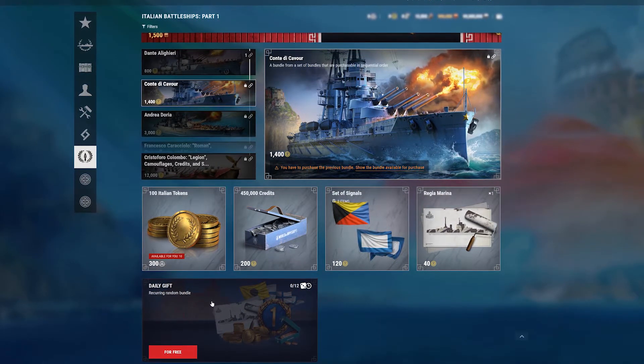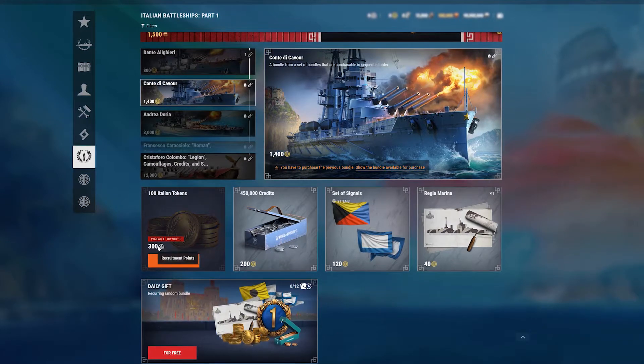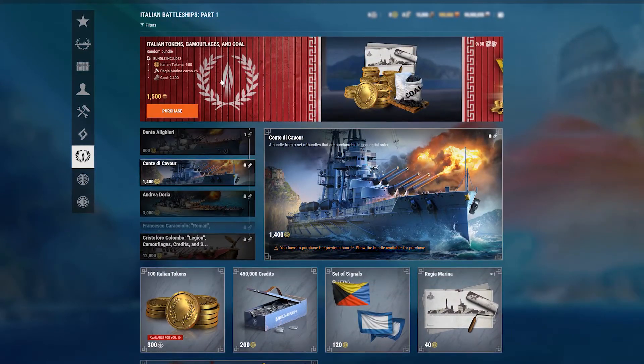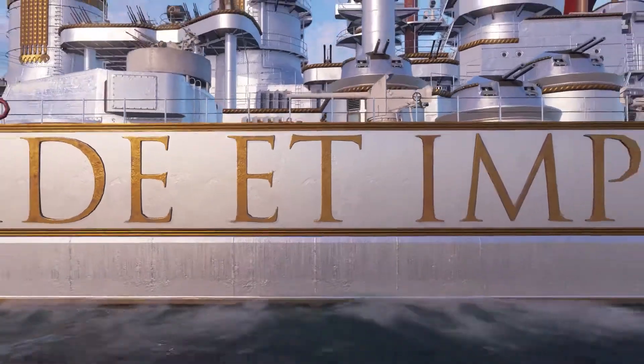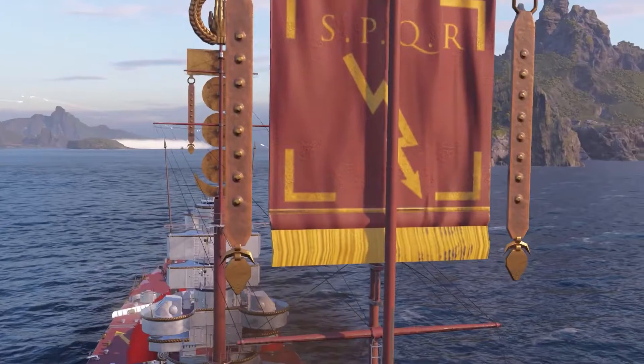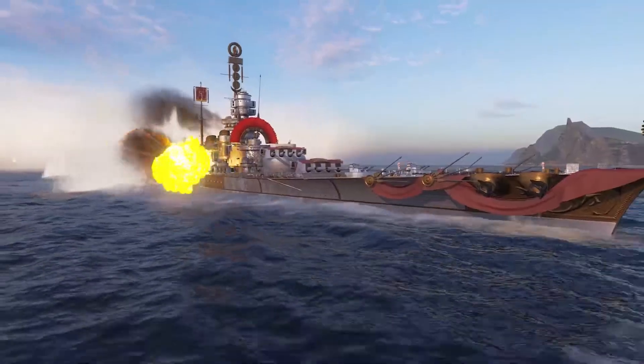The first type is Random Free Bundles. The second type can be obtained in exchange for Recruitment Points. Finally, the third Bundle type can be obtained in exchange for Doubloons. By the way, another Italian battleship, Tier IX Lepanto, can be obtained from the bundles for Doubloons.